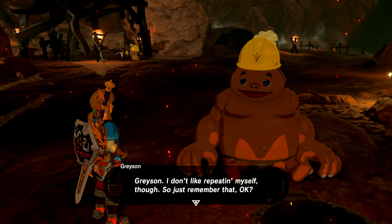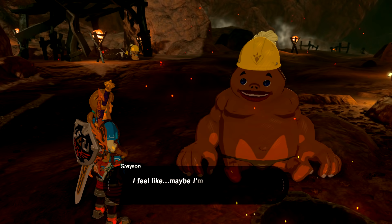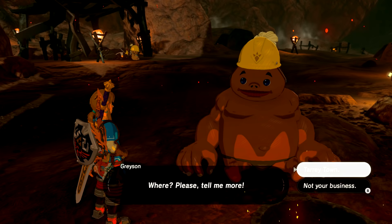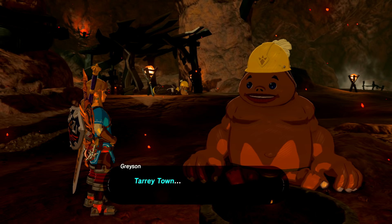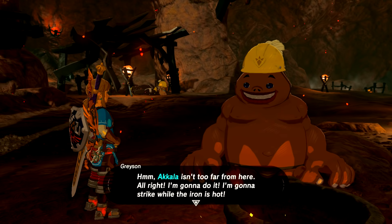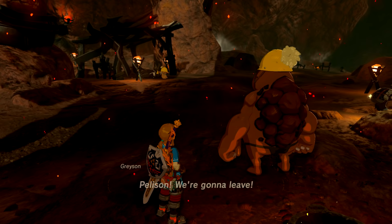At nighttime Grayson is on break. He says he's a digger, and day in and day out he digs. He's sick of it — he feels like maybe he's not meant to toil away like this. He asks: is there a job out there that lets him use his strength to make a difference? And actually, there is — Tarrytown. He's excited: there's somewhere out there that needs him. Akala isn't far, so he says he's going to strike while the iron is hot. Grayson and Pelison are heading there right away.